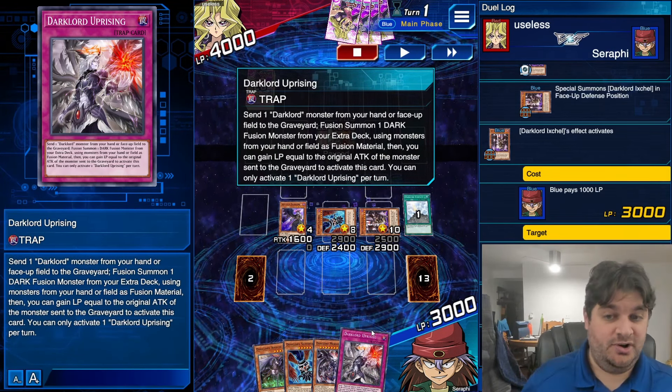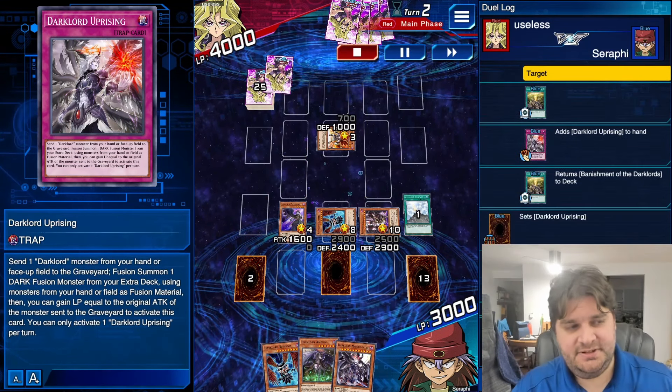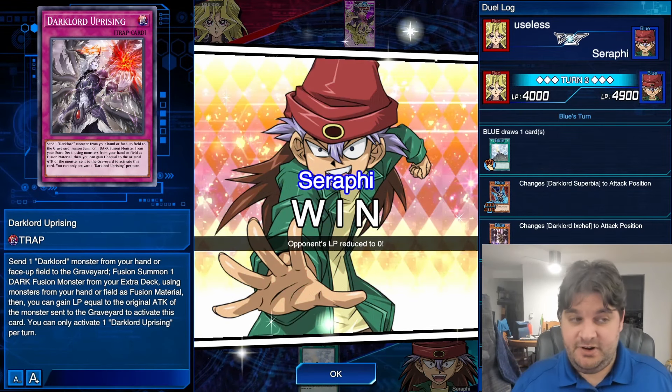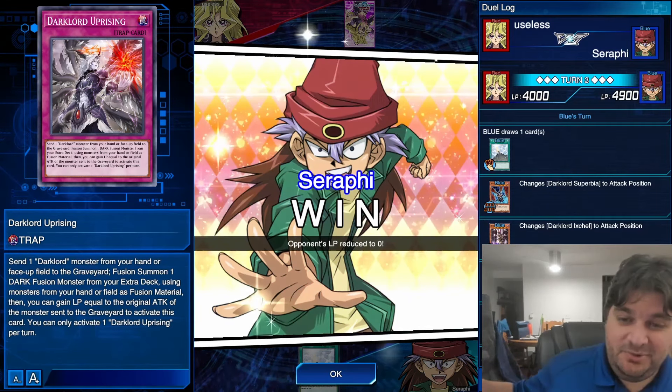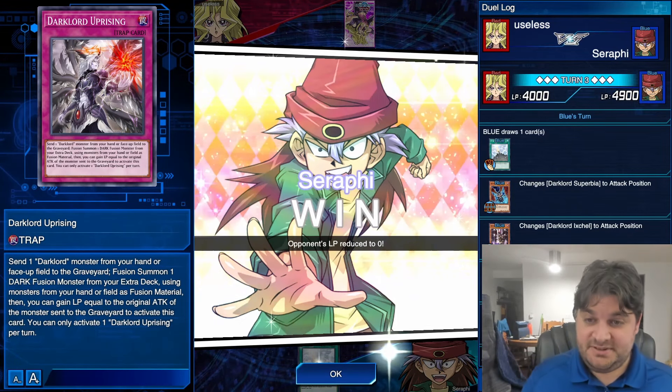We set Dark Lord Uprising and pass. On our opponent's turn they summon Amazonas Princess, draw Village, activate Village, set a card, and activate Banner of Courage — at that point I activate Uprising. I pitch Superbia and use the monsters in hand as fusion material to fusion summon the First Dark Lord, gain 2,900 life points, and the First Dark Lord destroys every card on the field. We use Ixchel's effect to repeat Contact and revive, then on our turn we attack directly — and that's game. Being able to fusion summon during your opponent's turn and destroy every card on their field is incredible. You can fuse from hand so your opponent can't remove all your cards. It's dangerous to play a dark deck with Starving Venom Fusion Dragon running around, but your angel versus their dragon — I say you're going to win. My name is Serafi and I was thrilled to have all of you with me.